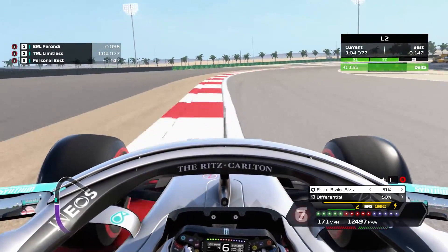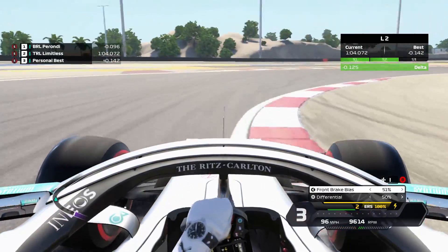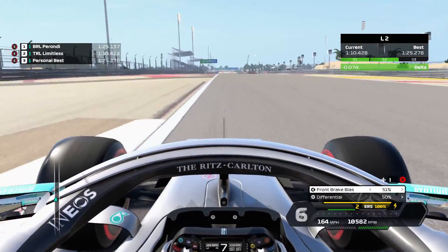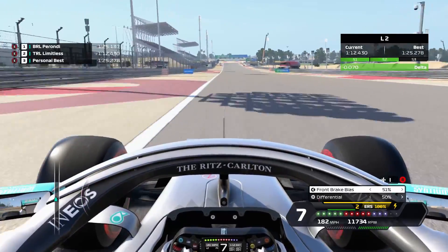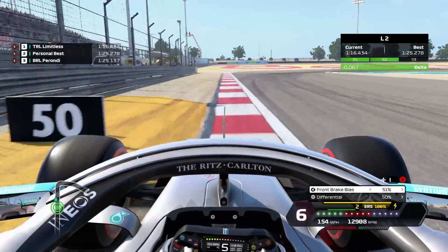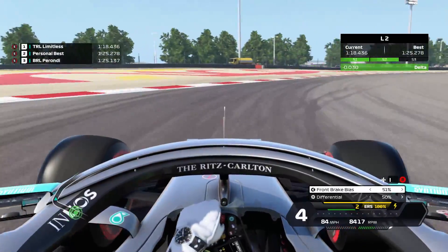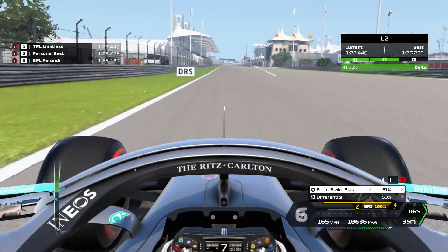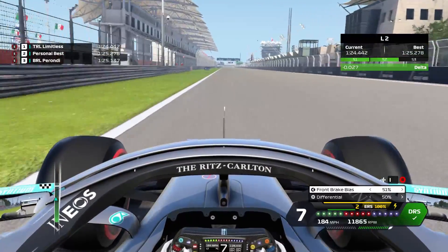A very wide entry going into this one, a very late apex — it really helps you get a good drive coming off this corner. And now into the final braking zone, but one of the trickiest. Use all of the track once again as the curb starts, brake to third gear, and get the power as early as you can. And that is a lap of Bahrain coming across the line.